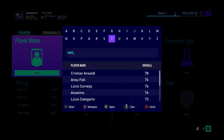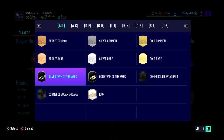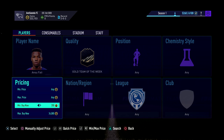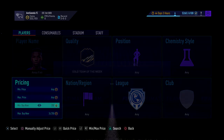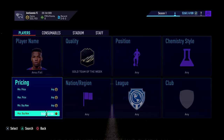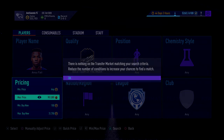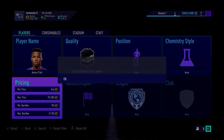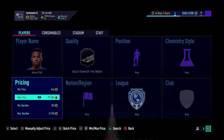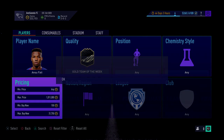The second method is sniping players like popular Informs. Ansu Fati is really good to snipe at the moment — I've been getting some great deals on him. He's like 34,750 on the market. So if you go 31,750 on the bid, just search him and literally just sit here and try to win them. You will get them, you just have to be patient.